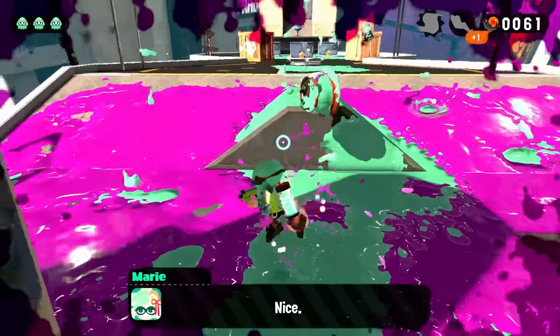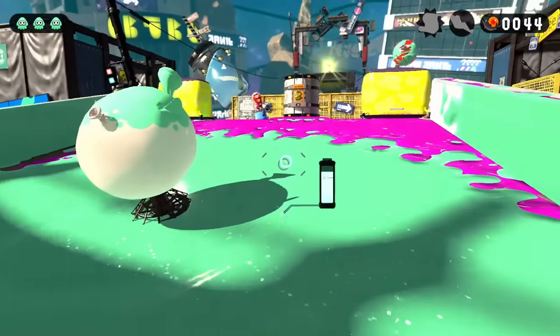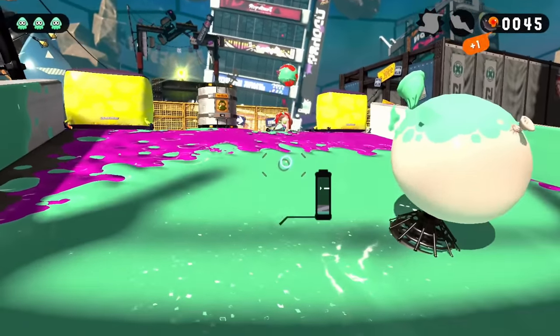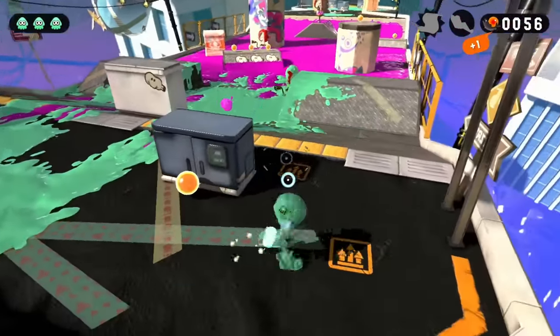I mean, look how slow they are. Luckily, I wasn't stuck with only the Hero Shot, as from the start of the game the gods blessed us with Splat Bombs as a sub-weapon. Combining those with the secret technique of stealth allows me to deal with most of the Octarians without provoking or getting close to them.